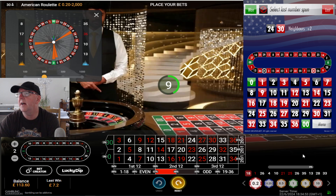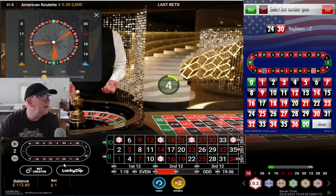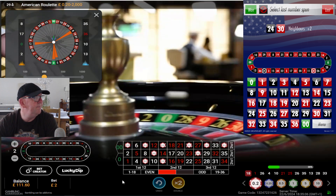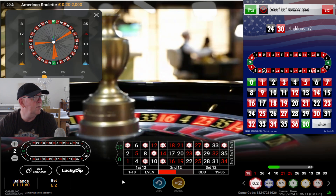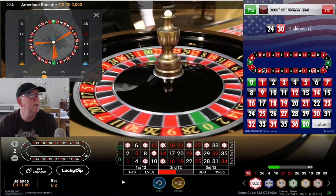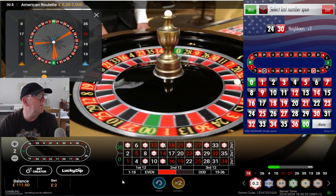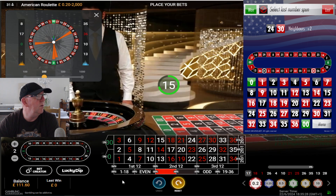We can do it again — 24 and 30. We'll go again because we're up. 24 and 30 — these are the new areas. Two on the trot would be really nice. What we got? 24 and 30. That's 17 — that's the hot number, which is a little bit away, smack in between both ways.